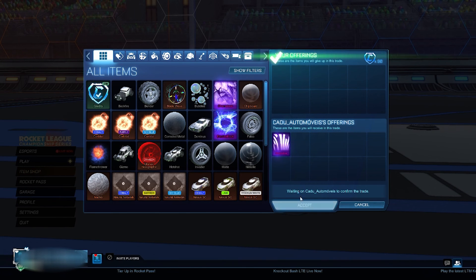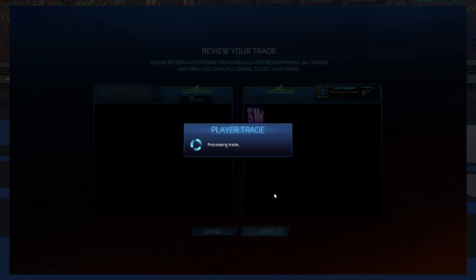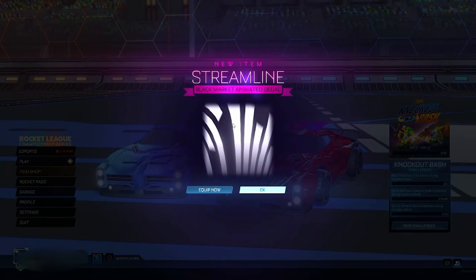This next trade is another one I'm not happy with, but it did lead into me getting a pretty insane trade. I just bought a streamline for 90 credits which is 110 credits under minimum. My plan with this item was to include it in an item offer, and that is exactly what I do.